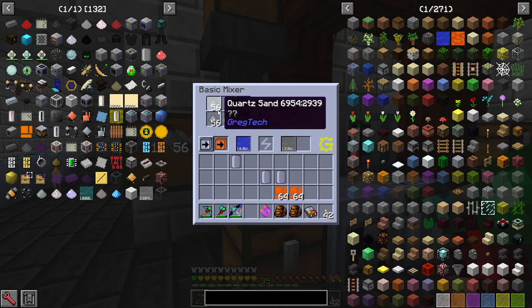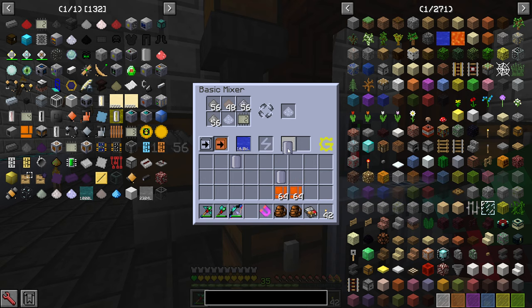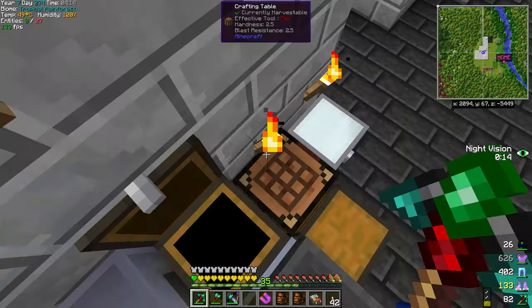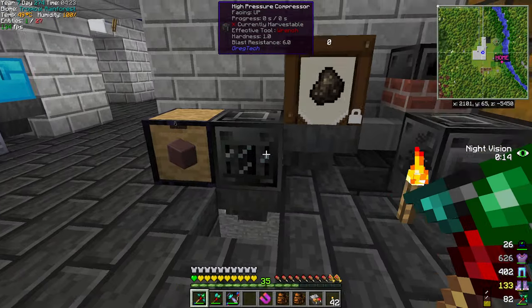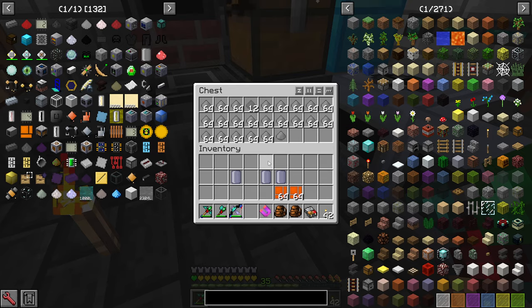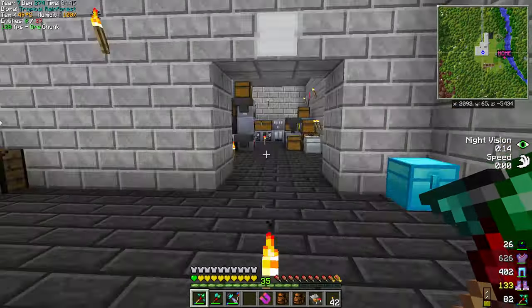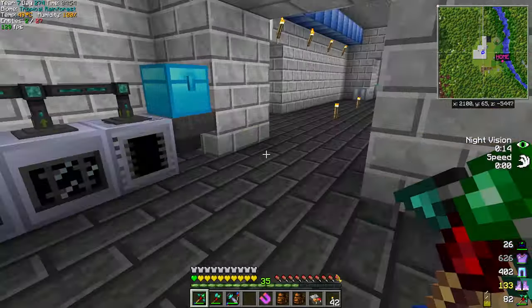We've got the concrete here — I'm using one of my new cells, got one full already, and I'm slowly filling up the other one. We got two stacks of this now. We're going to take this and macerate it in the macerator. I might have gone overboard on the quartz sand — that's all quartz sand in there. I don't need that much concrete; I just thought I'd go over and beyond so we have it and it's done.